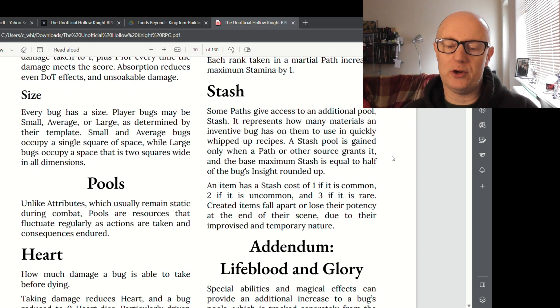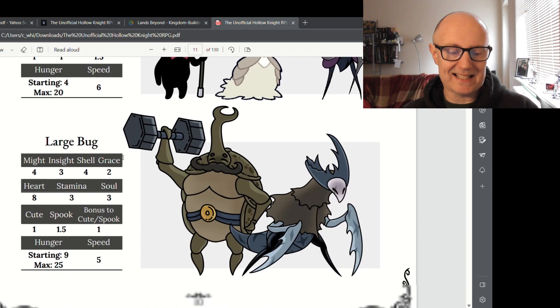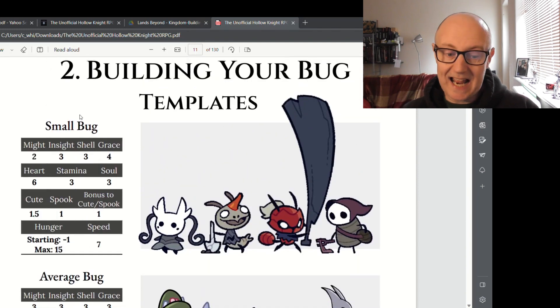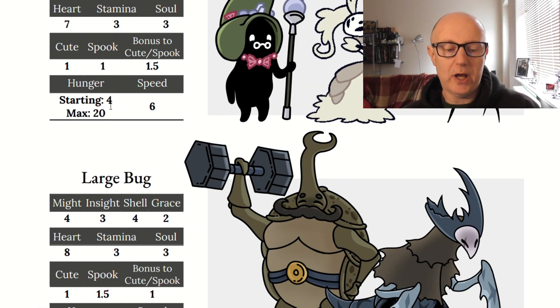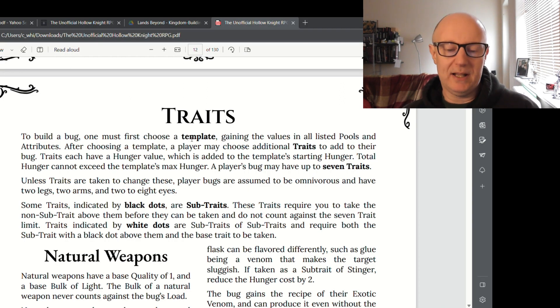A Stash pool is gained only when a path or other source creates it. When building your bug, there are three basic sizes, each with their own starting stats. The starting hunger differs for each size, because the bigger you are the more hungry you get. Traits plug into these starting builds and alter that starting hunger. You basically choose a template to start with — a player bug may have up to seven traits, and unless traits are taken to change these, player bugs are assumed to be omnivorous with two legs, two arms and two to eight eyes.